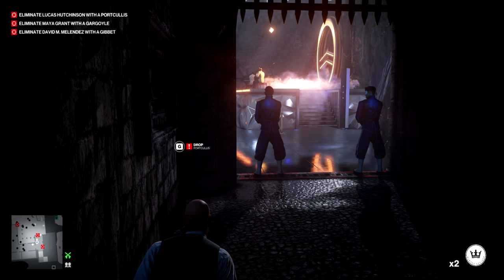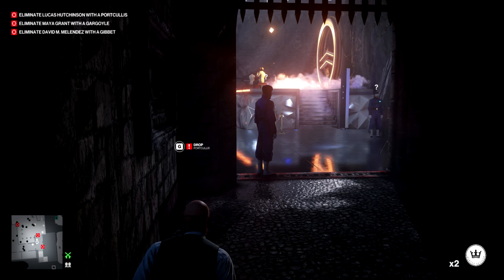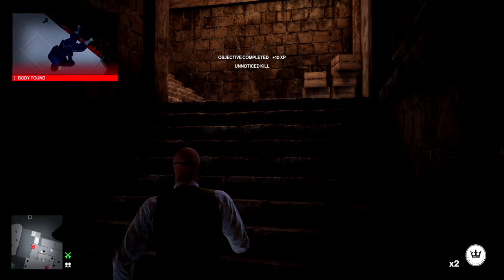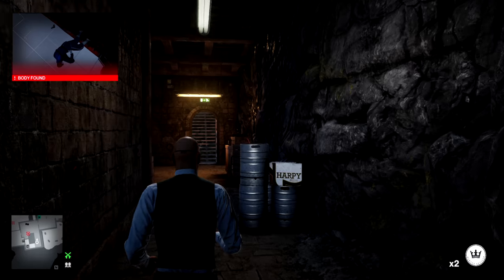The idea is: use the coin to distract the right-hand guard, then as soon as everyone's got their back to you, pull the chain, killing the first target. Then straight back up the stairs, where conveniently we will already have a crowbar-opened door.